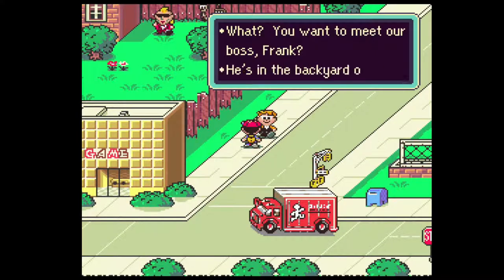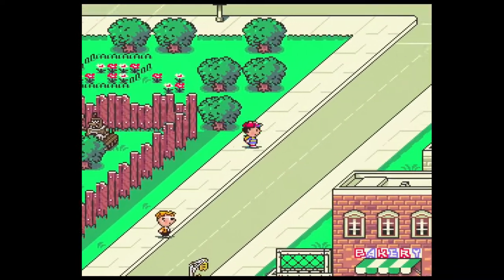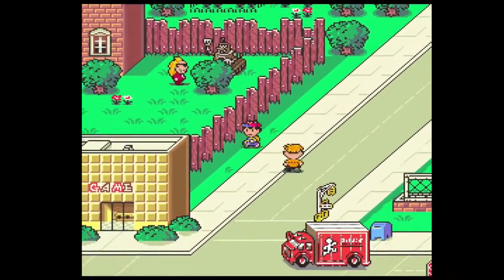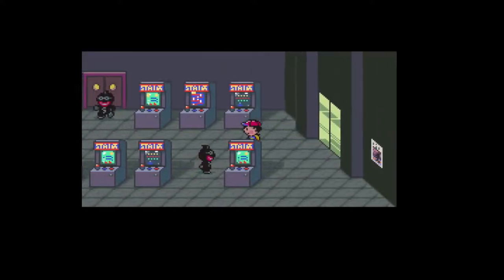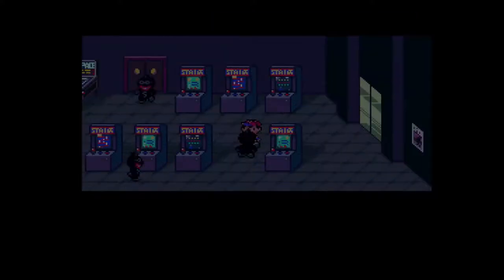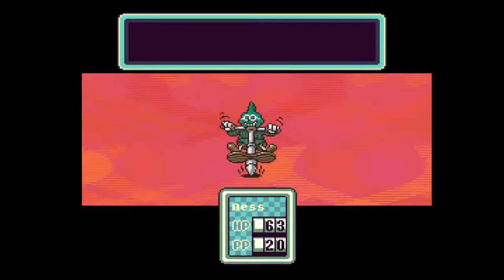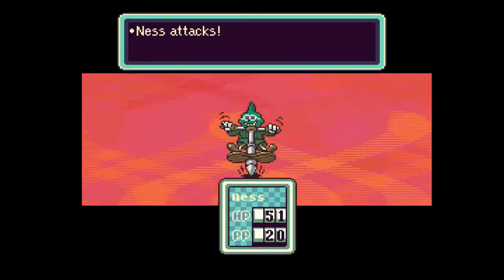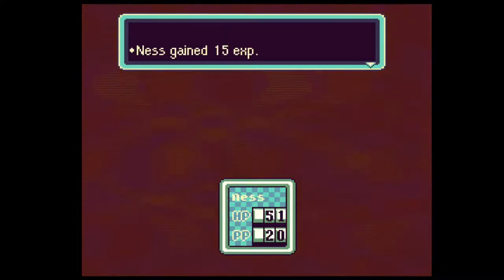'Our boss Frank is in the backyard of the game arcade thinking about peace and love. You might want to visit him.' Okay so I literally looked everywhere in Onett and this is one place I haven't tried looking. Square up! 'It was you - you beat on my buddy, didn't you? You better just beat it.' I don't know what to tell you, but your pals, your guys, they kind of suck ass. I'll take another hamburger.